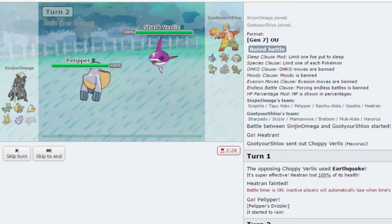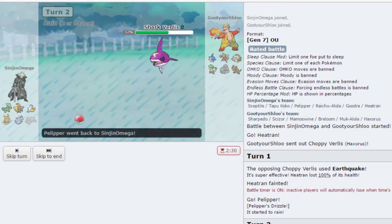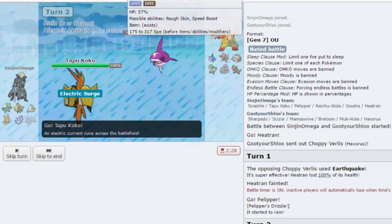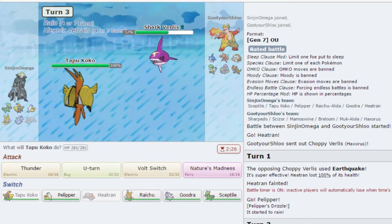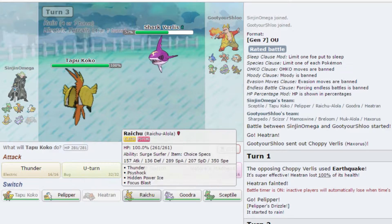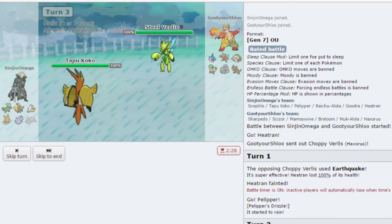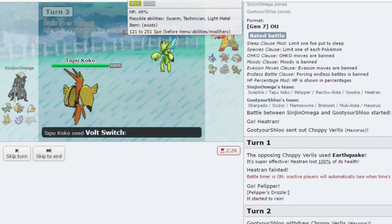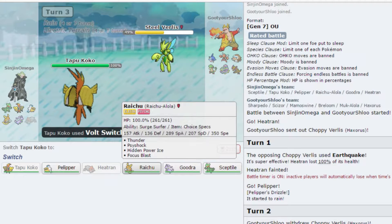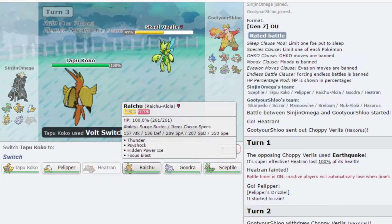Do you fear my toilet bowl looking mouth, sir? He does. We get a nice U-Turn into Tapu Koko here. Now I'm going to predict him to go ahead and protect on me, so I am going to click Volt Switch — and he does switch, okay nice. This is tricky actually.